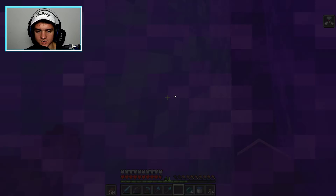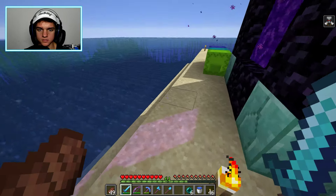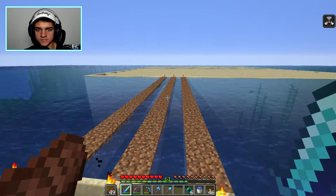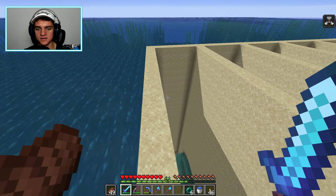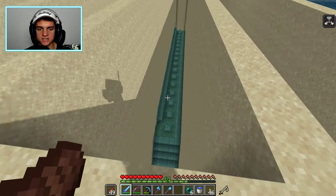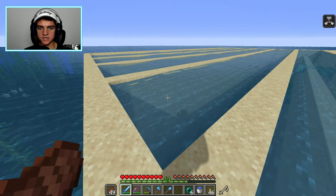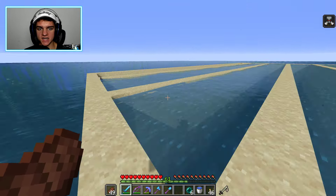On this portal we have prismarine to represent the guardian farm - I designed this, by the way. This is our guardian farm: we dropped mass amounts of sand in a box, divided it up into sections, then we drain each section or channel. We have one, two, three, four, five more sections to go. This last one is done, and then that'll stop the guardians from spawning.